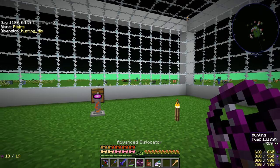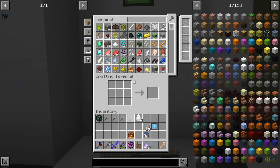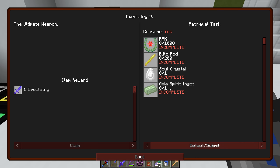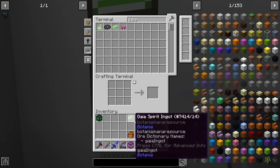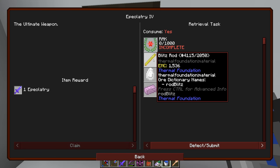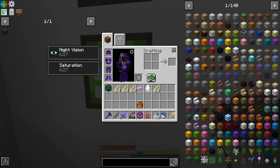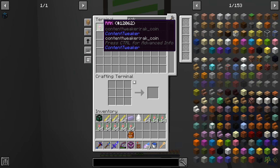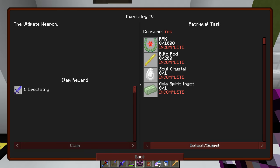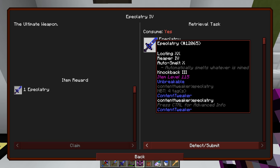We can leave the hunting dimension setup alone and come back to farm more soul crystals whenever needed. Now that we have them, let's look at what we're doing for the sword upgrade. We need a gaia spirit ingot, the soul crystal, 1000 rak, and 200 blitz rod. We have more than enough blitz rod, and for 1000 rak I'll just fill up my inventory. The recipe also uses our existing item level 115 sword.